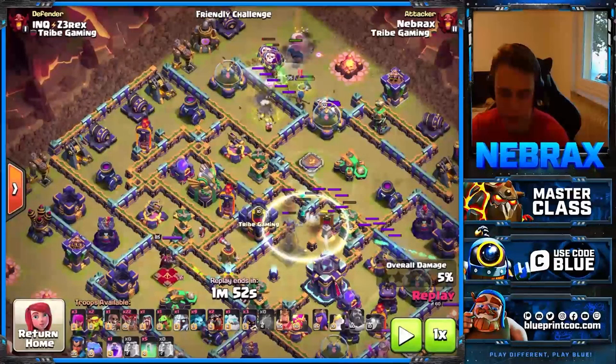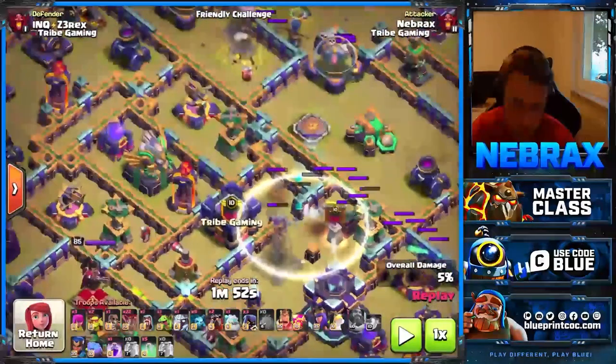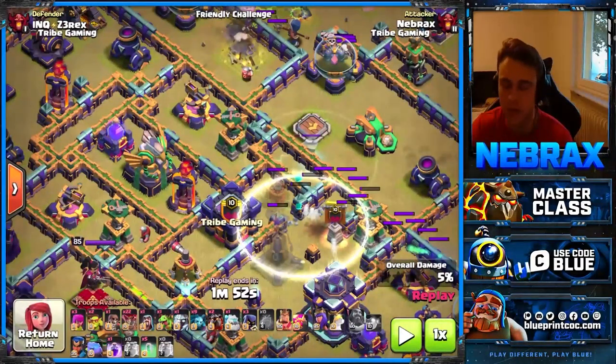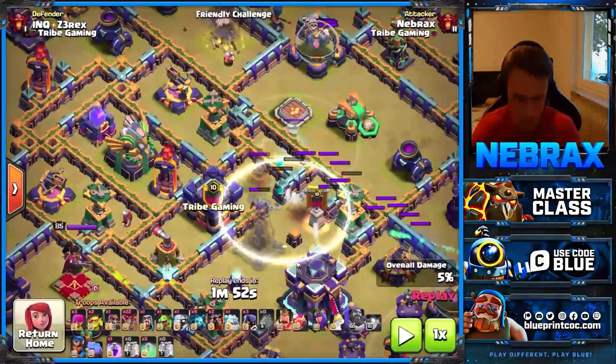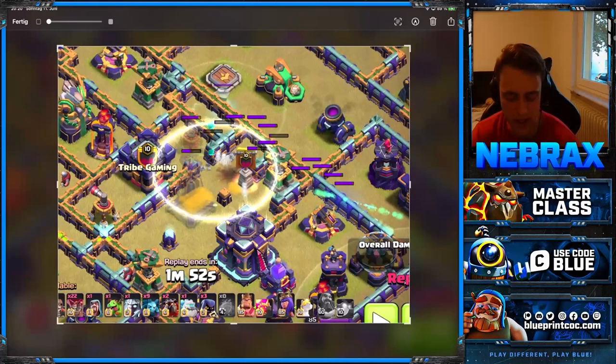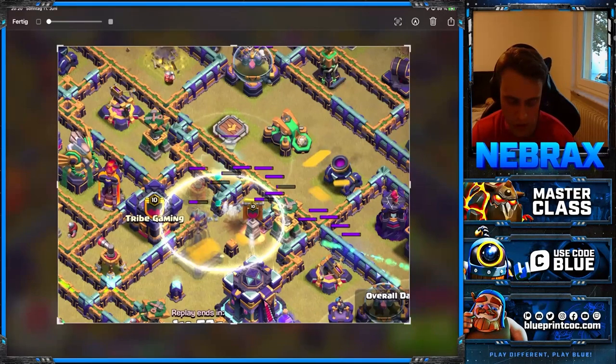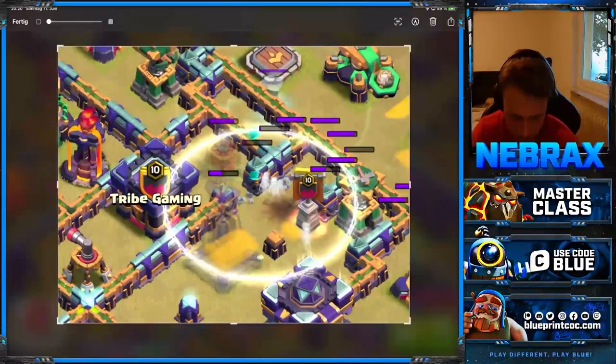With the archer blimp, the first invisibility spell is very important because you want to throw it in the direction where you want to clone your super archers. With super archers it's important to know: when you throw the clone spells, you always clone the archers into gaps — for example, between a mortar and a scattershot. You can't clone troops on the building itself; you always clone next to it.